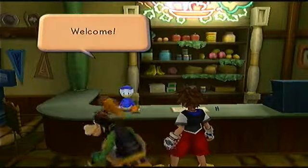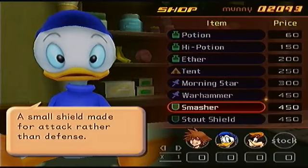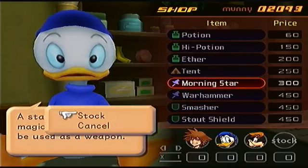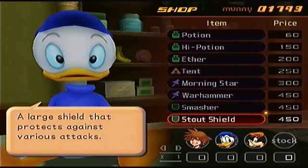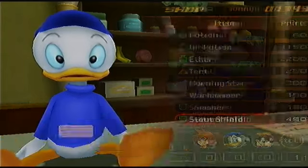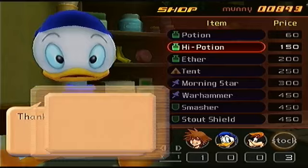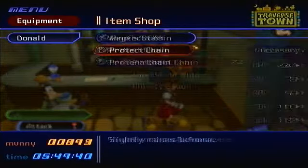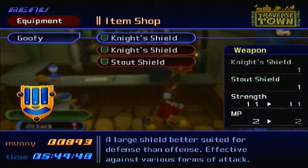I got a Blue Snowball coming in — I heard it's kind of overrated, but it's a beginner mic and I think it'd be pretty cool. Let's buy some stuff. I'm going to buy the Morning Star for Donald, because the Warhammer is more of a physical offensive weapon and the Morning Star is what I want for him. For Goofy, I want the small shield for attack rather than defense — I'd rather have the Stout Shield.